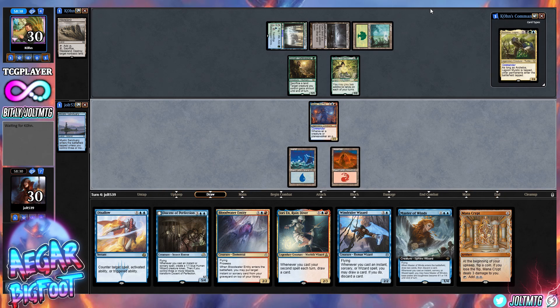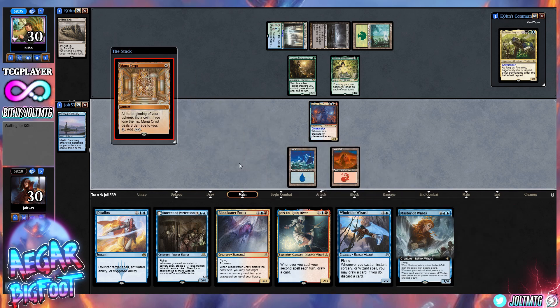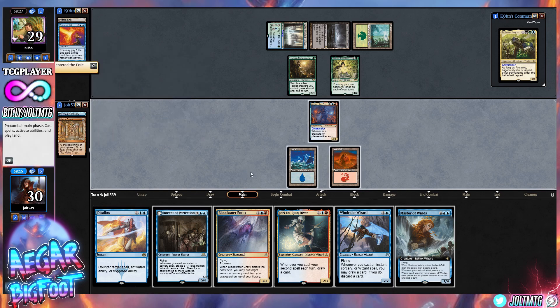Last but not least, I started a Patreon — look at that, Mana Crypt! If you'd like to directly support cool content like this, there's a link in the description below. It is officially free time! Let's lead off with Mana Crypt. We are cut off on double blue, so we'll go for Windrider Wizard simply because once Windrider is down, it's going to Force of Will on Mana Crypt.